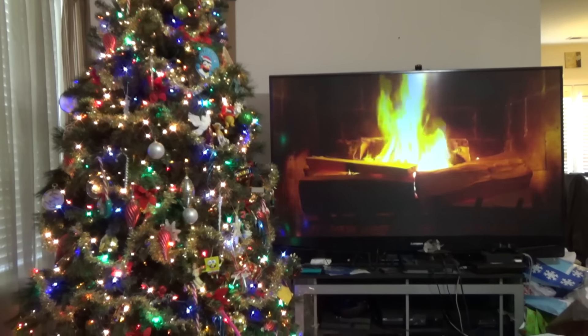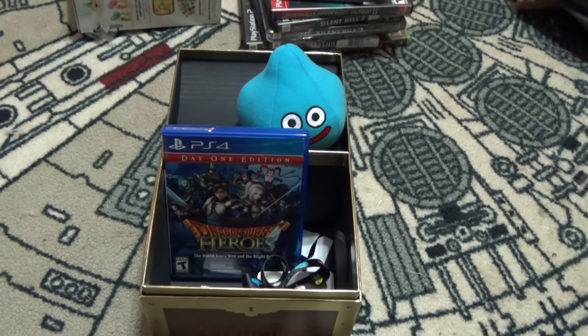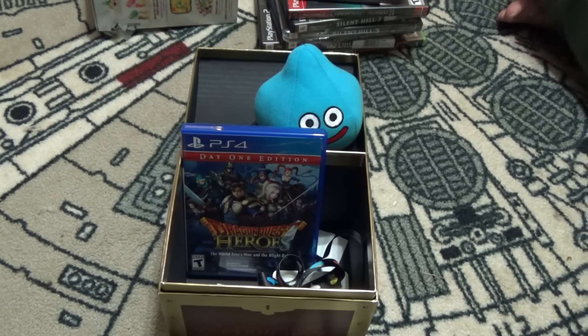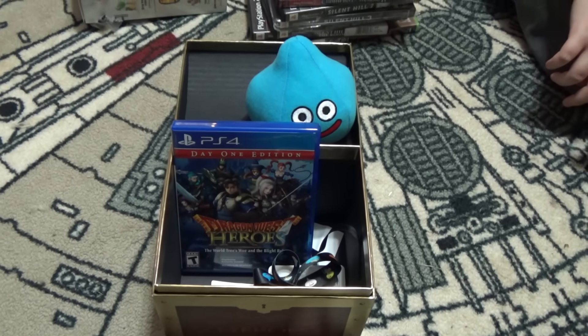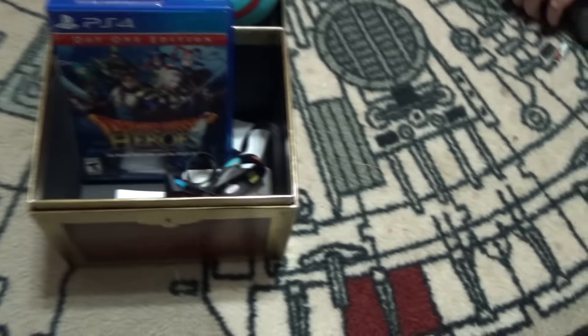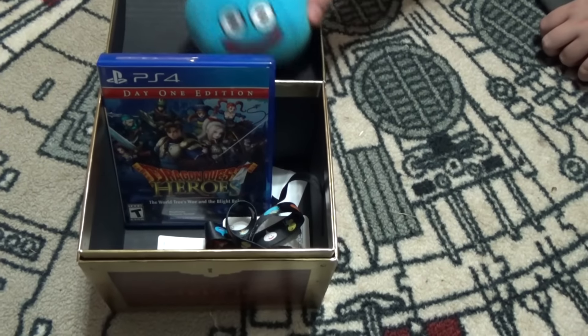First up we've got Dragon Quest Heroes for PS4. This is the slime edition — or as 8th has been saying all morning, the little blue turd edition. It comes in this little treasure chest and it's got some little goodies in there like a lanyard and some stickers and stuff like that.